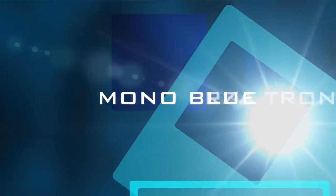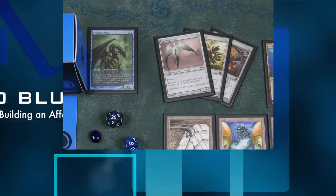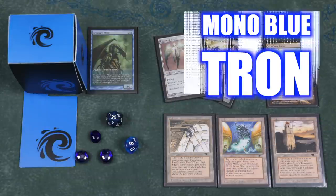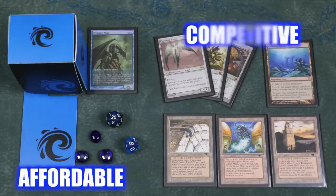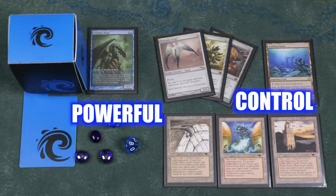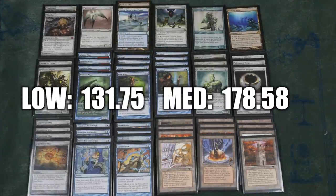Are you a control player that's been interested in Modern but afraid of the high price of decks? Then bring yourself online in Modern with Mono Blue Tron. Mono Blue Tron is surprisingly cheap for such a competitive deck. While still not quite tier one, it is extremely powerful nonetheless and can also serve as a great intro point into the format for those that love to play control. Running at about $150, this deck offers precise, almost clockwork control.